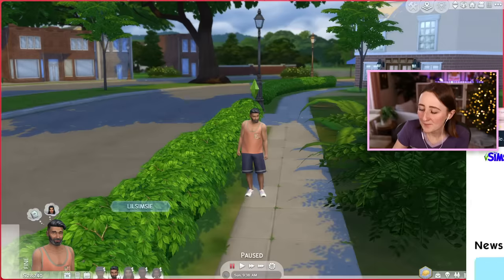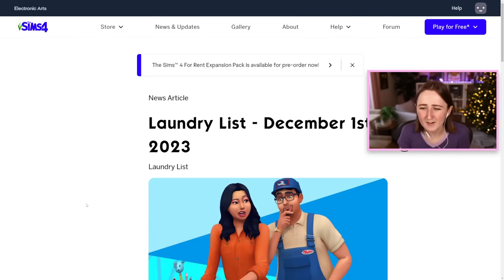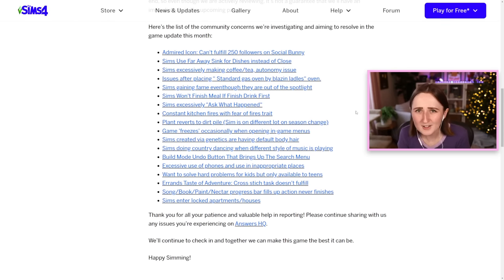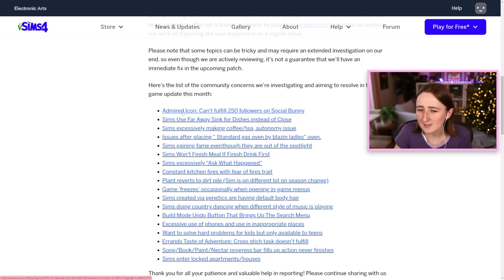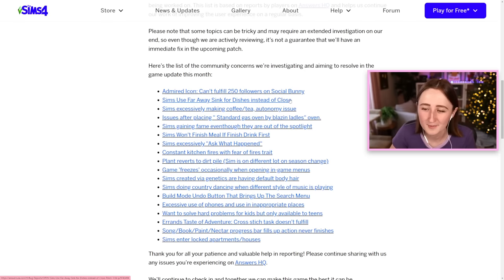It's just a really nice quality of life update for players. We still don't have the patch notes, but they did post a laundry list a few days ago telling you what bugs they're planning to fix. There's an Admired Icon aspiration with a goal to get 250 followers on Social Bunny that wasn't working — they're trying to fix that. Sims using far away sinks for dishes instead of close ones — still tuning it, but for now they've given us the option to turn off dish-washing in bathroom sinks. And the Sims excessively making coffee or tea — that's been happening for literal years, so I'm very glad to see them working on that.